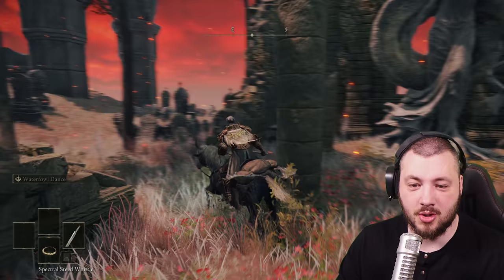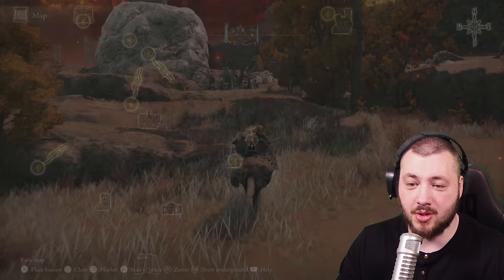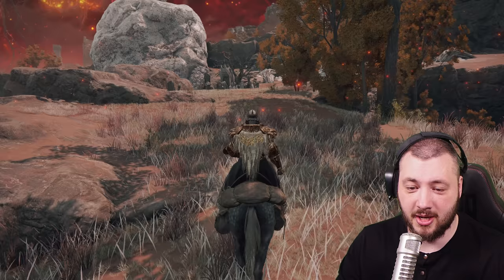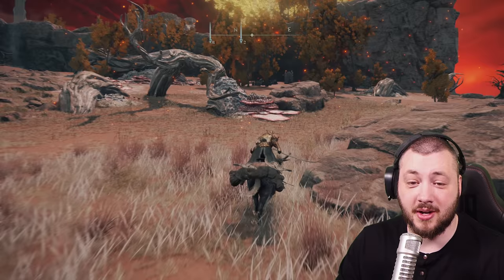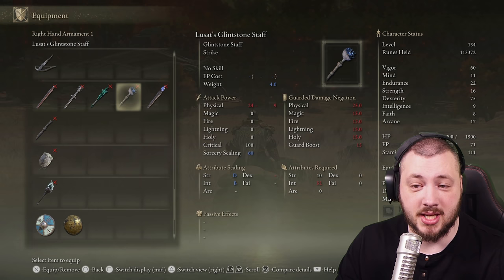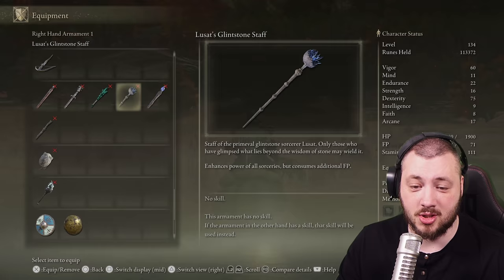As you solve the Sellia questline, you get up to the Church of the Plague. Do the Sellia questline, go through there — there are some portals you have to unlock by lighting some statues. That part I'll let you figure out yourself. Also, the Sellia Town of Sorcery does actually have the best staff I'm using right now, which is essentially the Lusat Glintstone Staff. The guy we're trying to rescue. It enhances the power of all sorceries but consumes additional FP. I'm actually using it and it's super powerful.